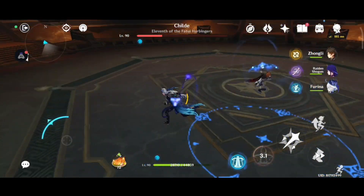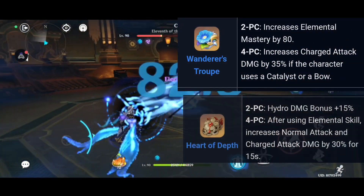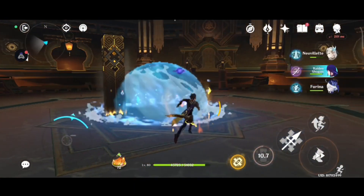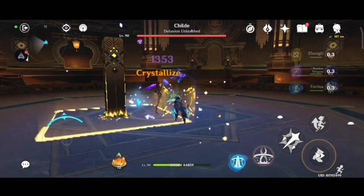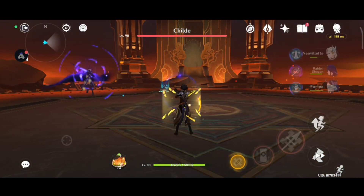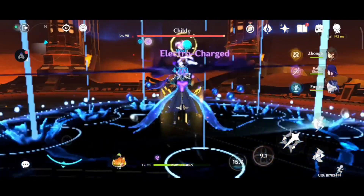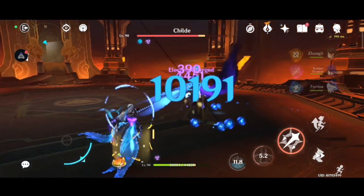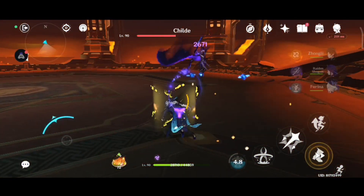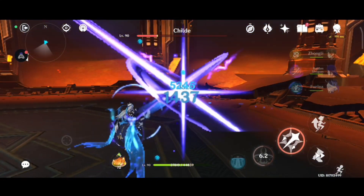Moving on to artifacts, the very best artifact set for new wallet is the Marechaussee Hunter set. If not that, you can also go for four-piece Wanderer's Troupe or four-piece Heart of Depth. The four-piece Marechaussee Hunter set will give a total of 36% additional crit rate only if you lose or gain HP, which is quite acceptable given new wallet's playstyle. This 36% comes from three stacks of 12% crit rate each. The four-piece Wanderer's Troupe gives 35% additional charged attack damage, applicable only to catalyst or bow users, which is good for new wallet.